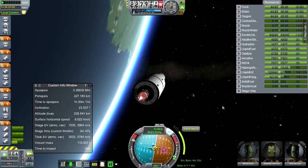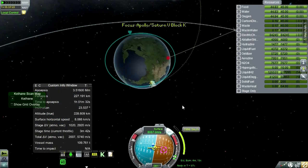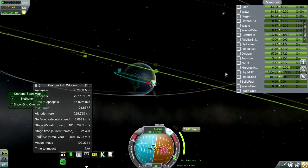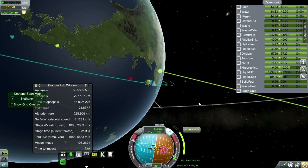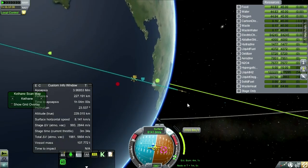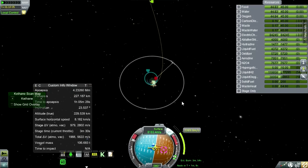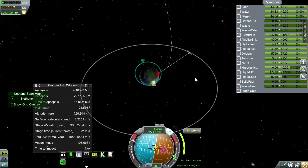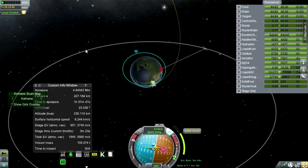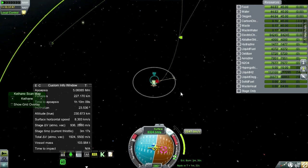Unfortunately when you burn to the moon in real life, it doesn't come up over the horizon — it doesn't work that way. I did put one geosync satellite up because I was planning to do unmanned missions with the Saturn V and needed it for Remote Tech, and it also helped with time warping to get the right lunar transfer launch window.